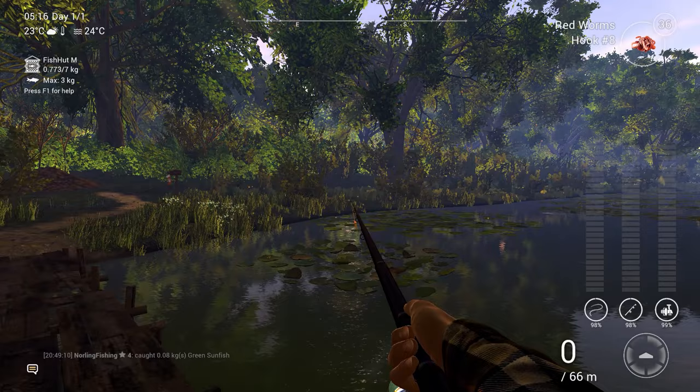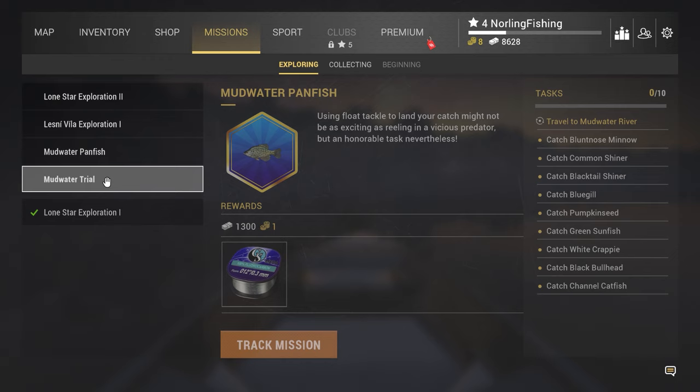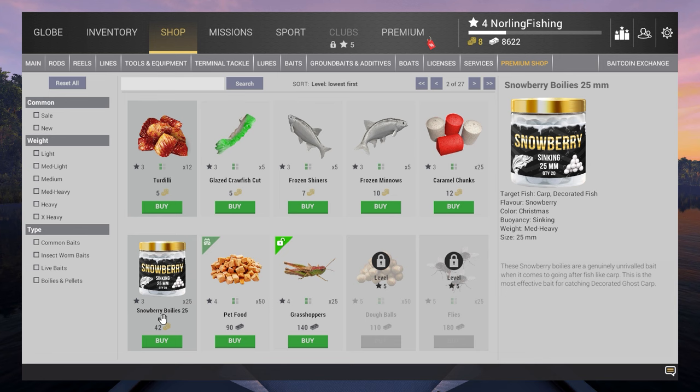We have completed the Lone Star Exploration One challenge! I'll keep this fish and accept the rewards — 1000 coins, one premium currency, and the nighttime float. The next task is to catch a grass pickerel, smallmouth buffalo, and a bass, which means we need new gear. To see all tackle in the shop you have to leave the map first. I'll buy some pet food for the catfish and a new rod to catch the pickerel and bass.